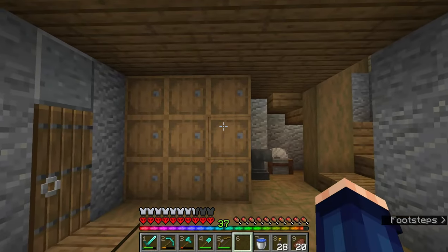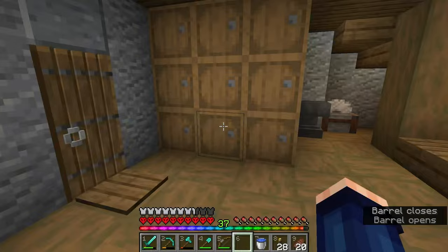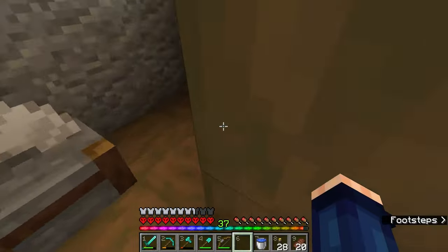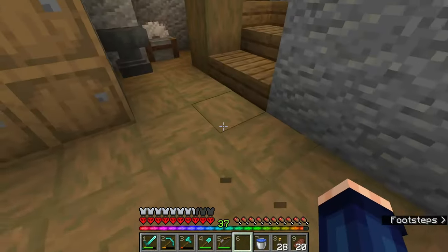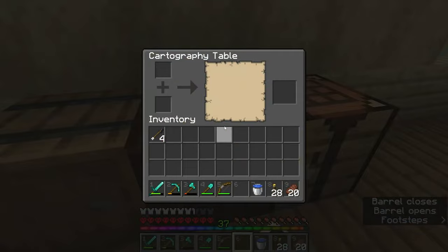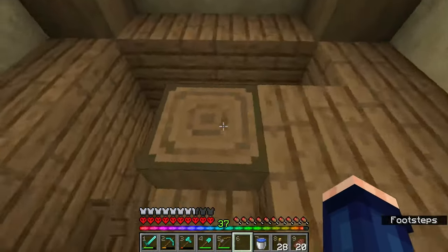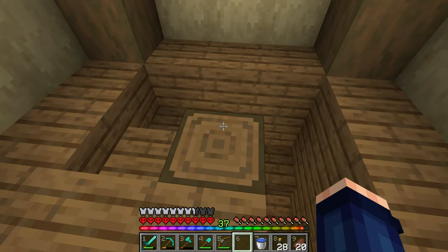That's pretty much everything in. All those barrels are now in here and even getting extras, so that's quite compact. I've got my anvil here, my stone cutter here, and this if we want to start going down. Then up here I have my enchanting area, which is not filled yet with an enchantment table — so let's go and do that.